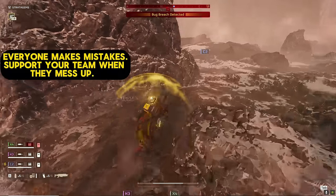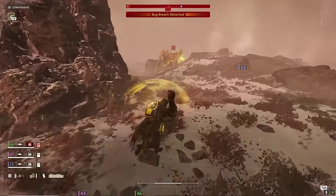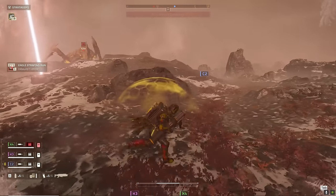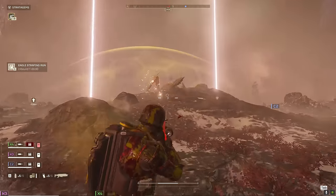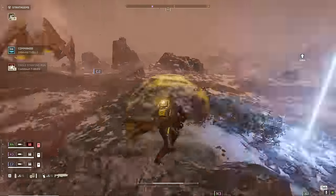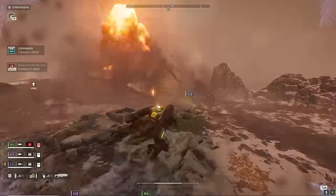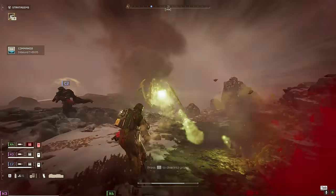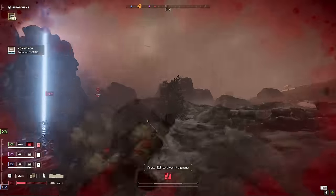Like I said at the start, I do not leave my fellow Helldivers behind. I figure something big and nasty might be over here giving him problems — and turns out there is: it's a big old Bile Titan. So I'm going to go take this out. Once I get C2 all grouped up, we're heading towards extraction. I throw down the Commando because I'm going to fire the EAT regardless, and as soon as I fire the EAT, I have my Commando to fall back on.